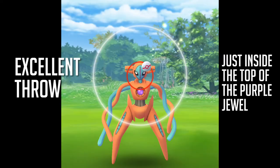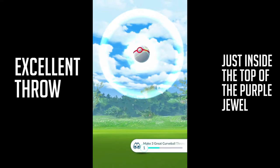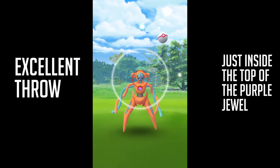And if you're looking for an excellent throw, you want to — this is the biggest circle probably for an excellent throw — but just inside the top of the purple jewel right there. Rewind it if you need to, but yeah, that's their excellent throw. Pretty big, pretty easy to hit too.